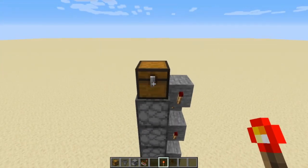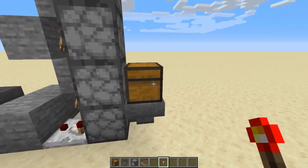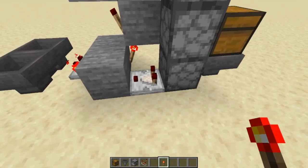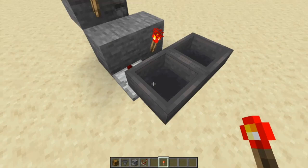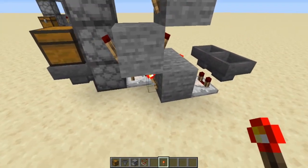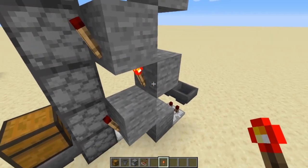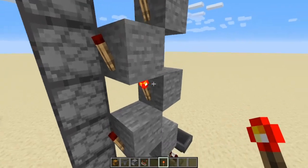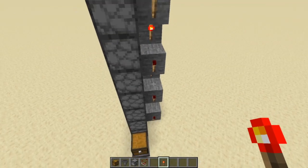To recap: an item goes in the chest, into the hopper, into the bottom dropper. The dropper gives a signal to the comparator, which turns off the redstone torch, which starts the clock, which sends a signal through the whole chain — turning one torch off and the next ones on, powering each dropper in sequence all the way to the top.